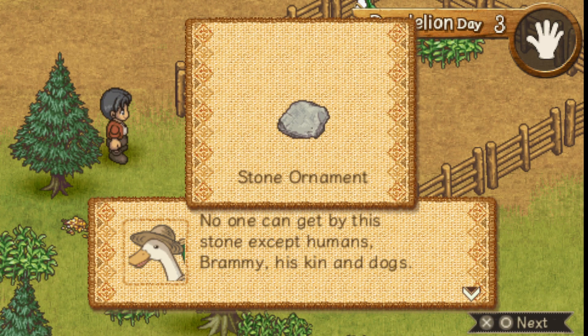No one can get by this stone except humans, Brammy, his kin, and dogs. Now if you're trying to complete the game — there are two endings: one for getting the sheep, and one for completing Brammy's book. One of the ways to complete Brammy's book is to have all of his kin, which are other ducks that do things around the farm.